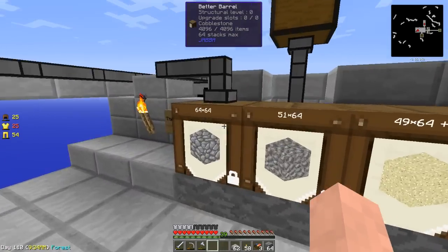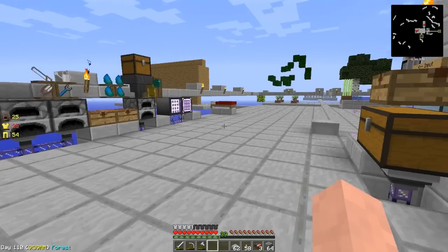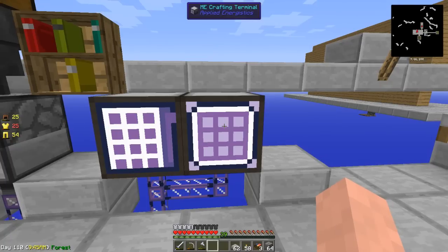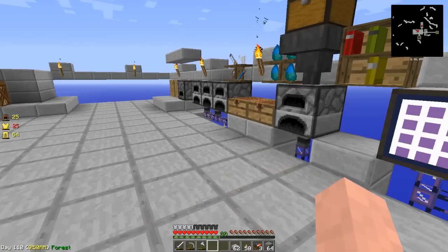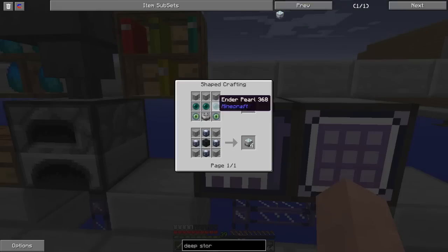What I actually want to do is move these barrels into the AE system. But I don't want to store them in the drives, because they're going to take up too much space and not leave any space for anything else. So what we need to get is a deep storage unit from Mine Factory Reloaded.